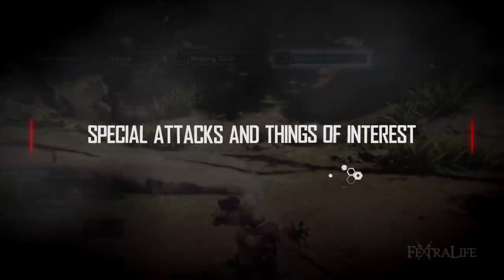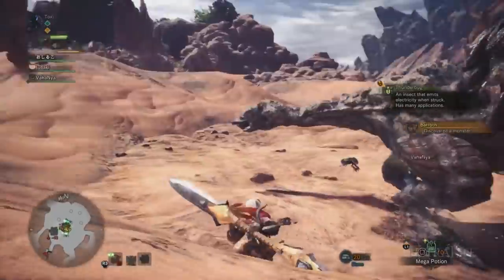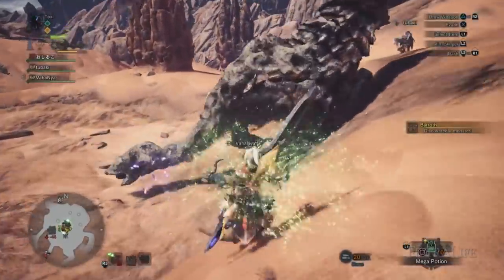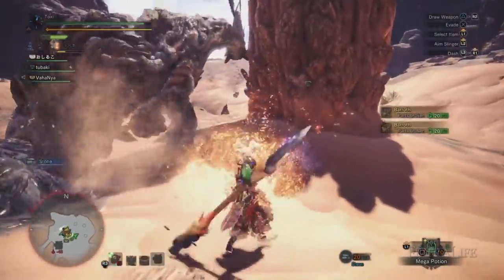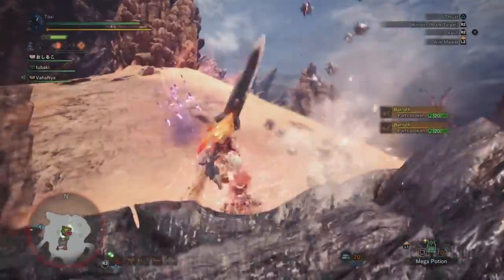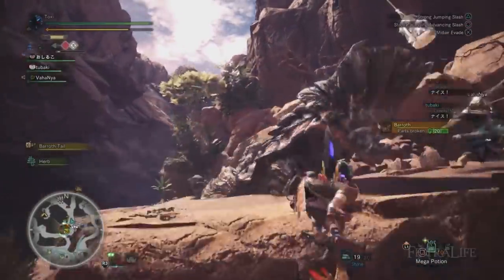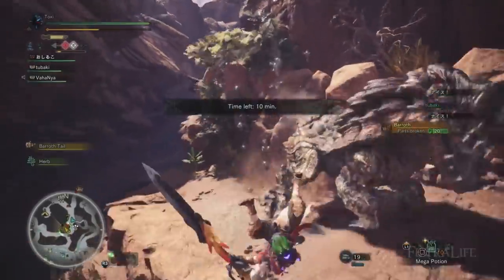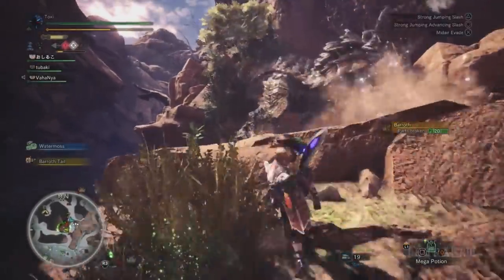The Kinsect, when sent out by you, will attack the monster you are facing and will harvest extract from the location you targeted. Different parts of the monster will reward different extracts: red, orange, white, or green. Red is an attack buff, orange gives you knockback prevention while attacking, white is movement speed, and green is healing. Having more than one color active at once will provide additional benefits, and having all three — green isn't a buff — will extend the duration of these buffs as well as make them stronger.